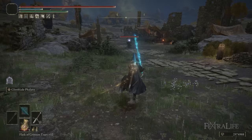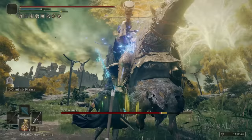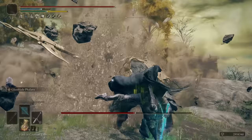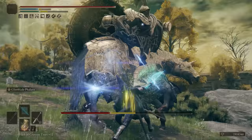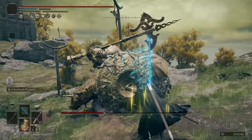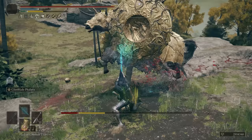Each blade deals 10 stance damage, so that's 40 stance damage from Glintblade Phalanx. Then if you do a Charged R2 while two-handing, that's about 36 more — so 76 stance damage if you can hit back-to-back. If you use the follow-up attack instead of a Charged R2, you're looking at around 64 stance damage, which is pretty much enough to break almost any enemy in this game.